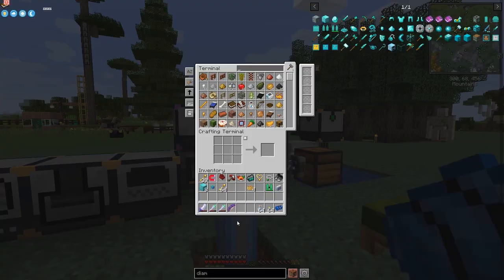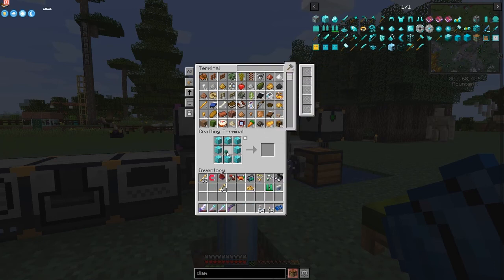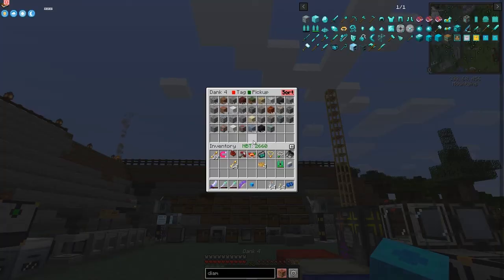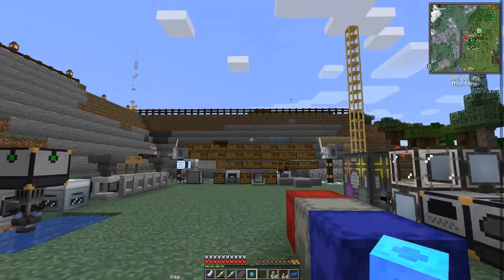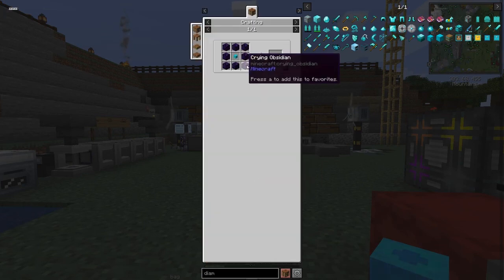I've got lots of building blocks in here, but we're going to upgrade the bag to Dank 5. Let's have a look at the recipe: Dank 4 uses blocks of diamonds around it. So let's upgrade it — we get another row of space and it should hold a lot more. Let's check the next upgrade: it looks like it requires crying obsidian.